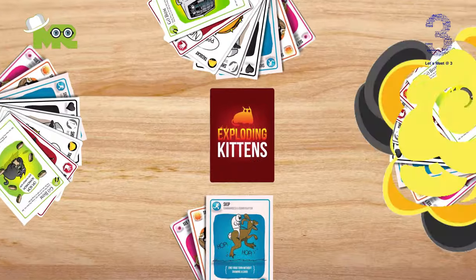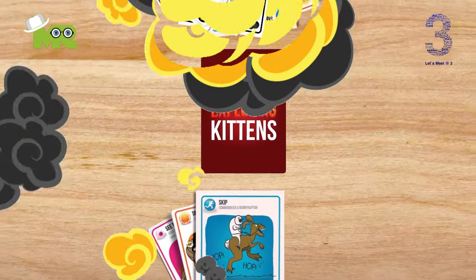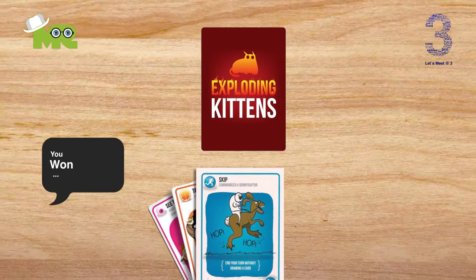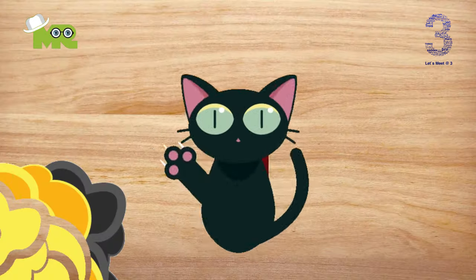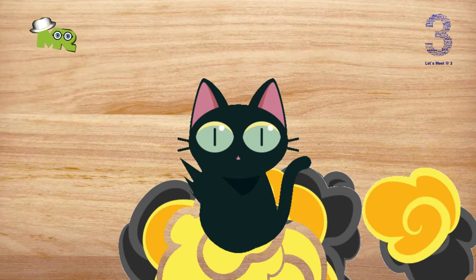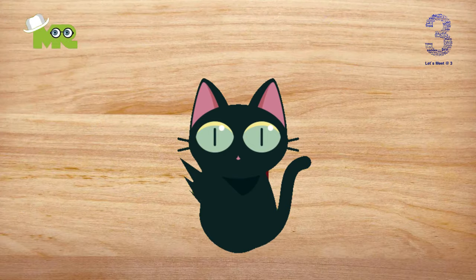How to win the game: the game is won when all but one player has exploded or drawn an Exploding Kittens card. The last player left is declared the winner. You won't ever run out of cards in the draw pile because you inserted enough Exploding Kittens to eliminate all but one player.